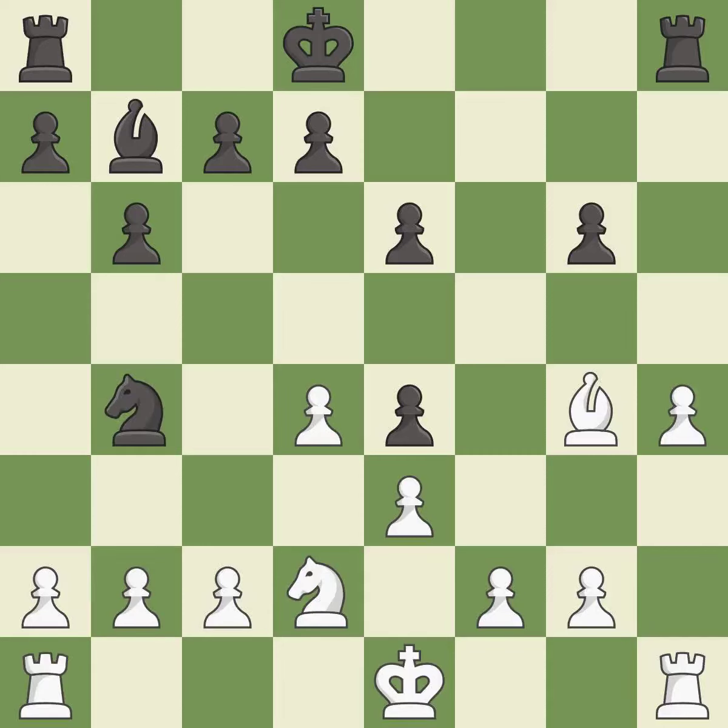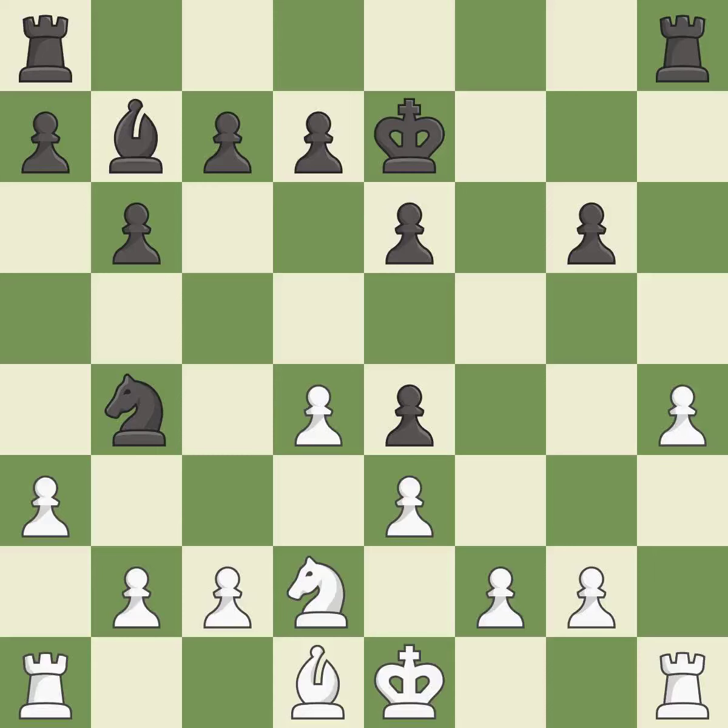This defends the attacked pawn. This threatens to fork pieces — it is best. This defends a pawn that was under attack and had no defenders. This prevents the opponent from being able to fork pieces — it is best. This misses an opportunity to centralize a knight so it controls more squares — it is an inaccuracy. This ignores an opportunity to develop a rook off its starting square — it is an inaccuracy. This overlooks an opportunity to centralize a knight so it controls more squares — it is a mistake. This ignores an opportunity to threaten winning a pawn — it is an inaccuracy.